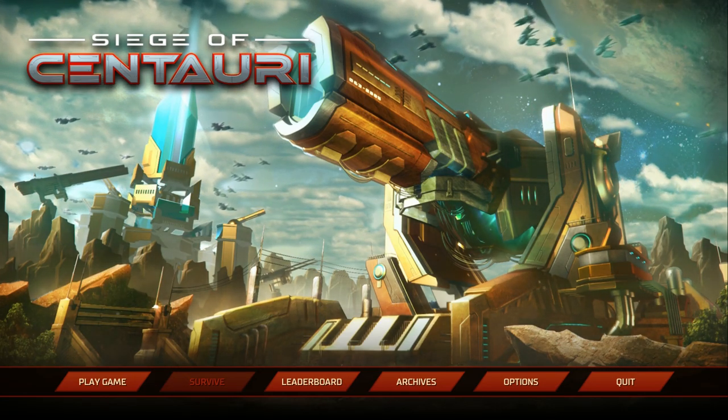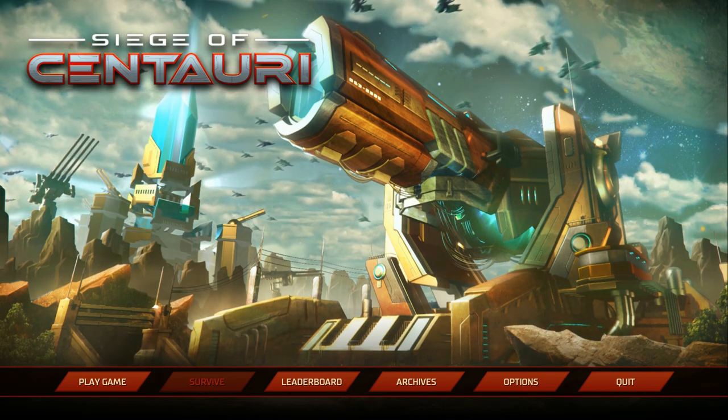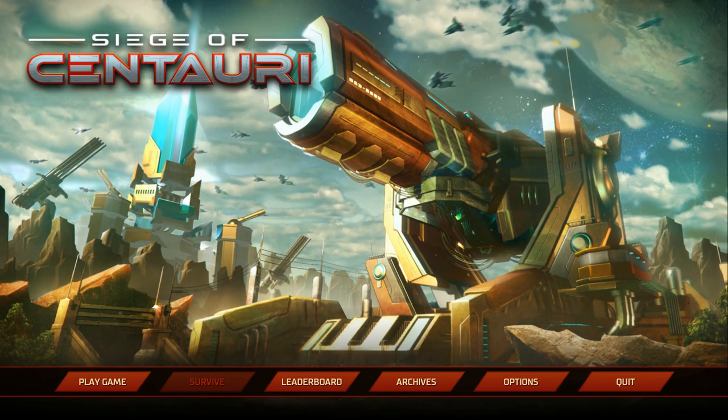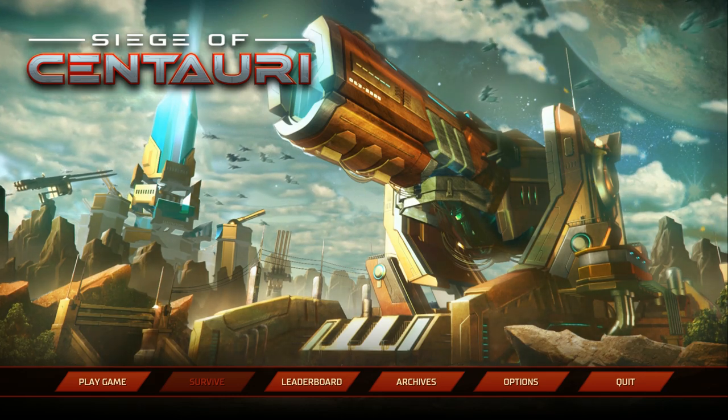Welcome back to Siege of Centauri. Today's beverage is double strength lemon squash, or cordial depending on where you're from. I don't think I've put enough water in it because my gums are starting to recede. I do like a strong beverage, but that might have overdone it just a little bit.